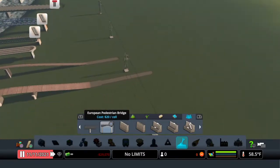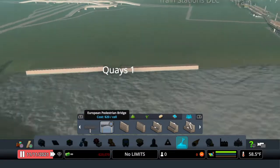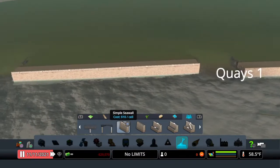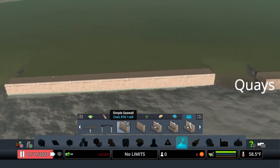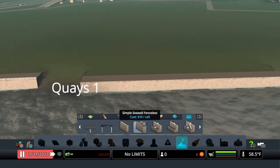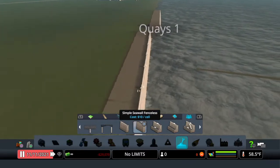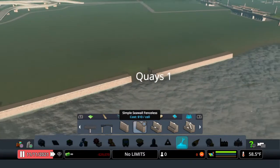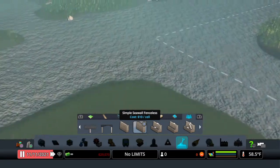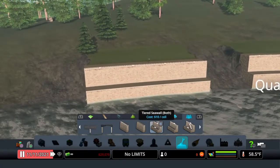Next up are the quays — or however you pronounce it — and we got eight different ones in two styles each. First is the Simple Seawall and the Simple Seawall Fenceless — both have a nice stone front. Then we have the Tiered Seawall.